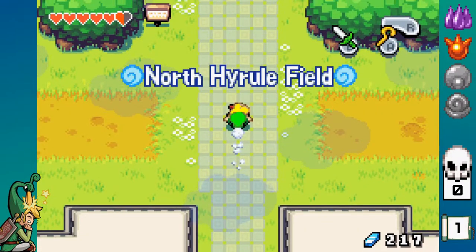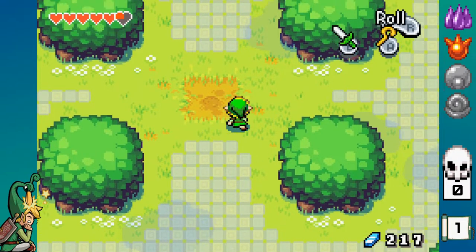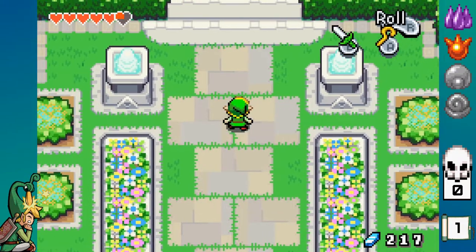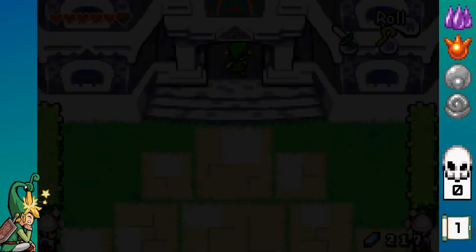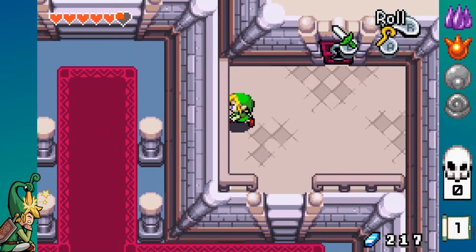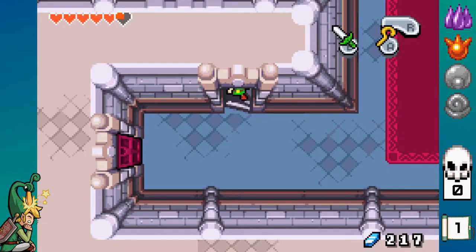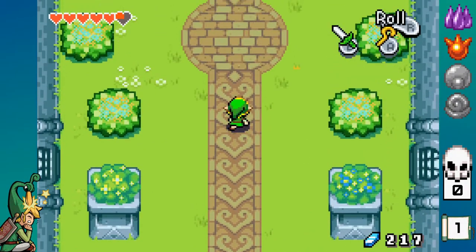Here we can go to the North Hyrule Field. Oh, I didn't know I could deflect that. So now we're going to go — I believe we need to go right. Nope, never mind. I think right now we can go into the castle. At some point in time we're not allowed to go into the castle. Can't go that way, maybe it's left. So we go left, go down, straight up. Now we're in the elemental sanctuary.